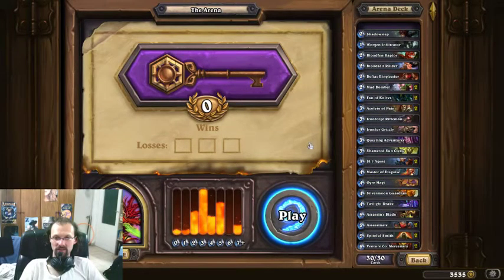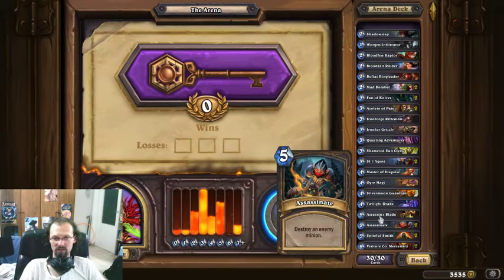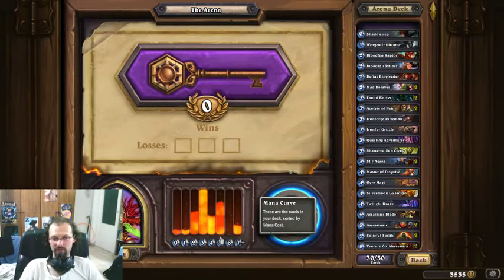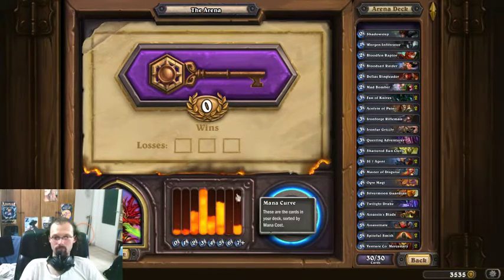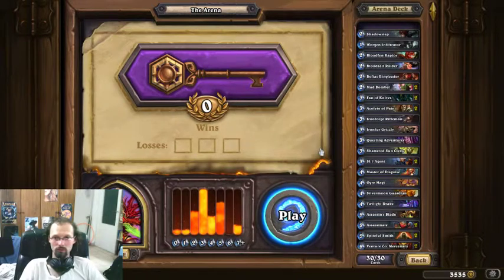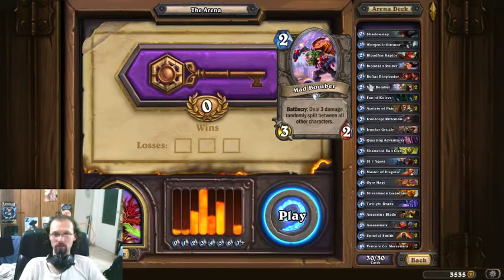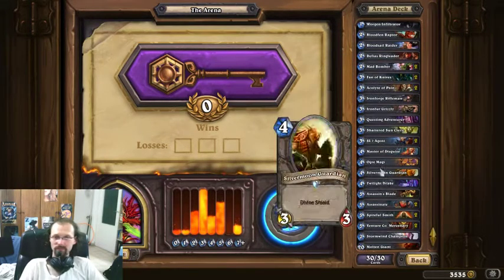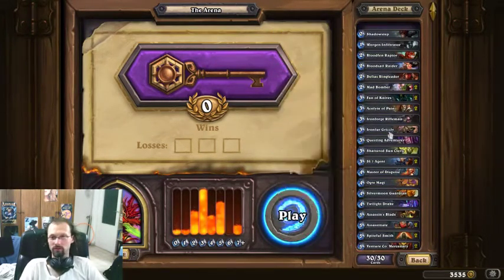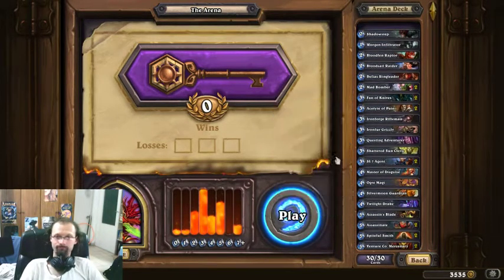Okay guys, that's it. Notice that my mana curve looks awkward, but it's actually not that bad. I have two Assassinates and an Assassin's Blade that costs five, but I don't really cast them on turn five pretty much ever. I'm actually pretty happy with my early game most of the time. I can swing tempo with the Ringleader, maybe a lucky Bomber. If it doesn't work, I have the more control-ish cards. So I think this is gonna be a very interesting deck to play. I even have some beef on the top end, which is nice.